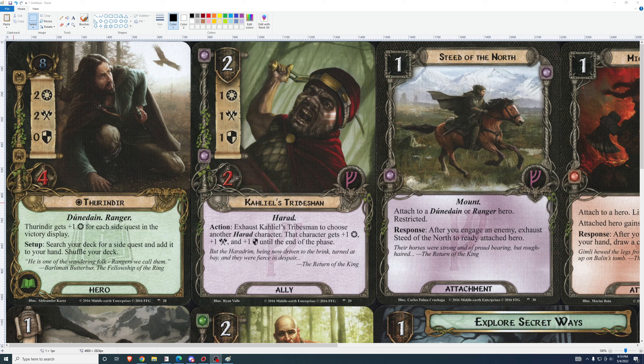Khalil's Tribesman. 2 cost, 1-1-1, 2 health. Exhaust Khalil's Tribesman to choose another Harad character. That character gets plus 1 willpower, plus 1 attack, and plus 1 shields until the end of the phase. He's a cheap Harad character, and that's what the Harad deck needed, because all the allies in the first adventure pack were quite high cost. But he's understated, and the ability doesn't add net stats because you have to exhaust him to use it.